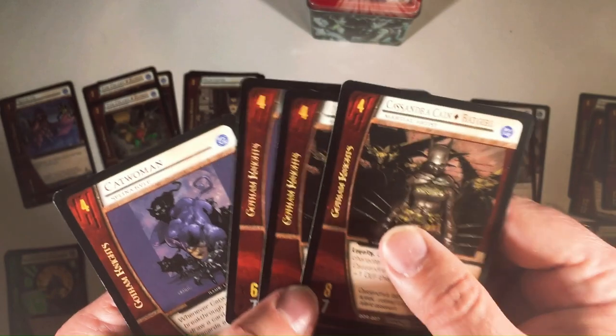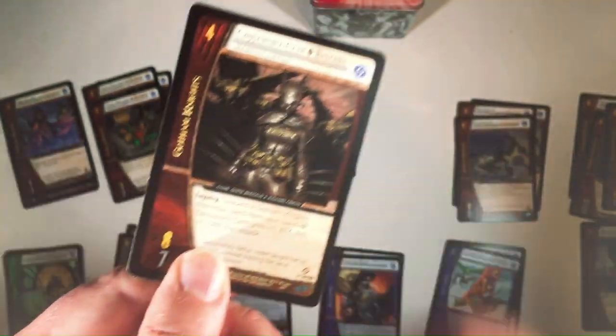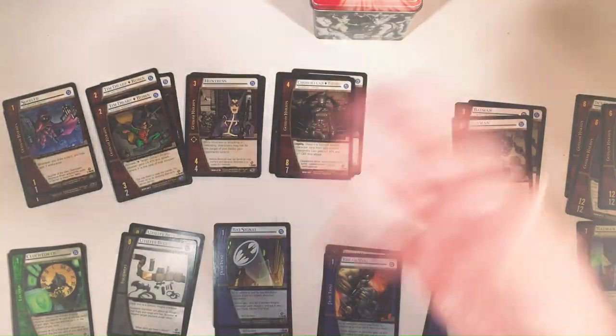Six-seven is kind of rough. Eight-seven is pretty good. She also has the loyalty condition where you have to have a Gotham Knights character already out, but you probably will. Five is Batman.